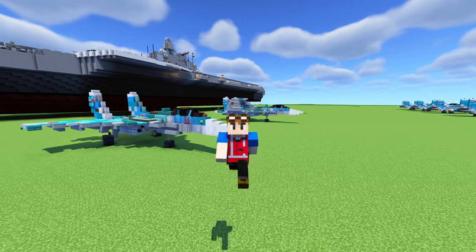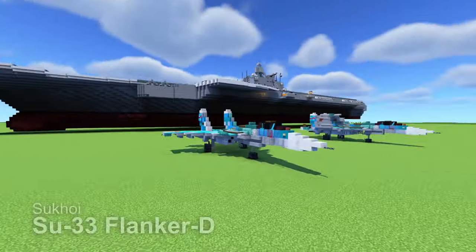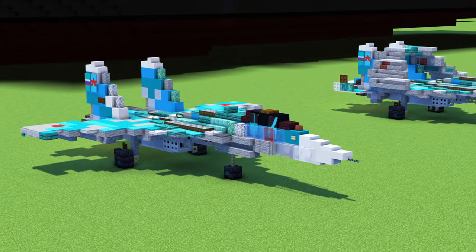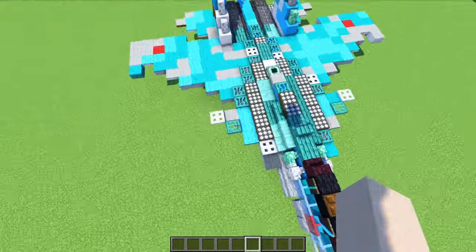Welcome back guys to the Minecraft Military Force. I'm Crafty Fox, and today we're going to be building the Sukhoi Su-33 Flanker D. Now this is the carrier variant of the Su-27 fighter jet. It's different in that it has canards, which are these little wings here in the front.